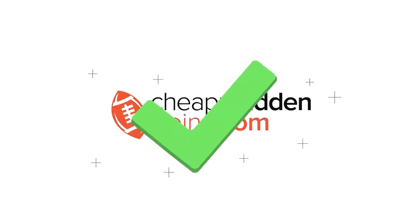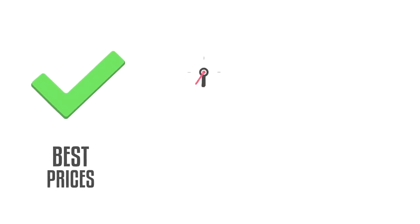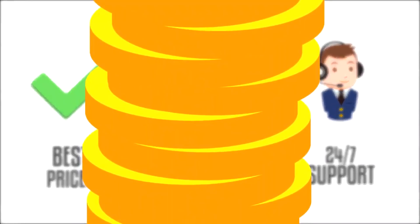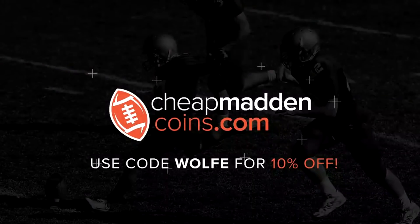If you're looking to build your team, make sure you head on over to CheapMaddenCoins.com for the cheapest prices, fast delivery, and 24-hour customer support. Make sure to use code Wolfe for 10% off.